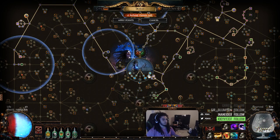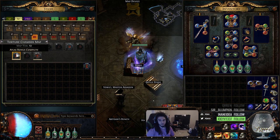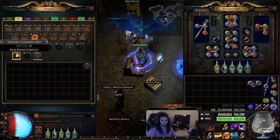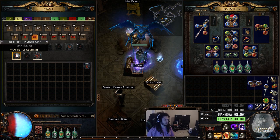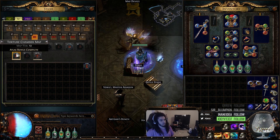For those of you guys who have been following what I've been doing, I pretty much have been buying out a shit ton of torture chambers. I know map sustain and buying maps are two different things, but I buy a ton of torture chambers mainly because I honestly don't mind the layout after running like 200 or so. It's a really easy boss and it costs like two to three chaos on PoE trade, which nets you back so much more currency.